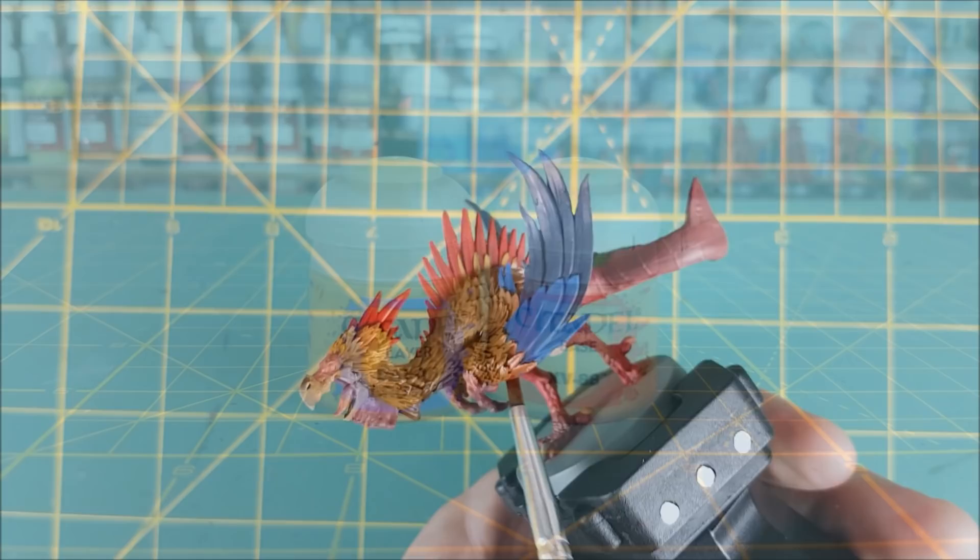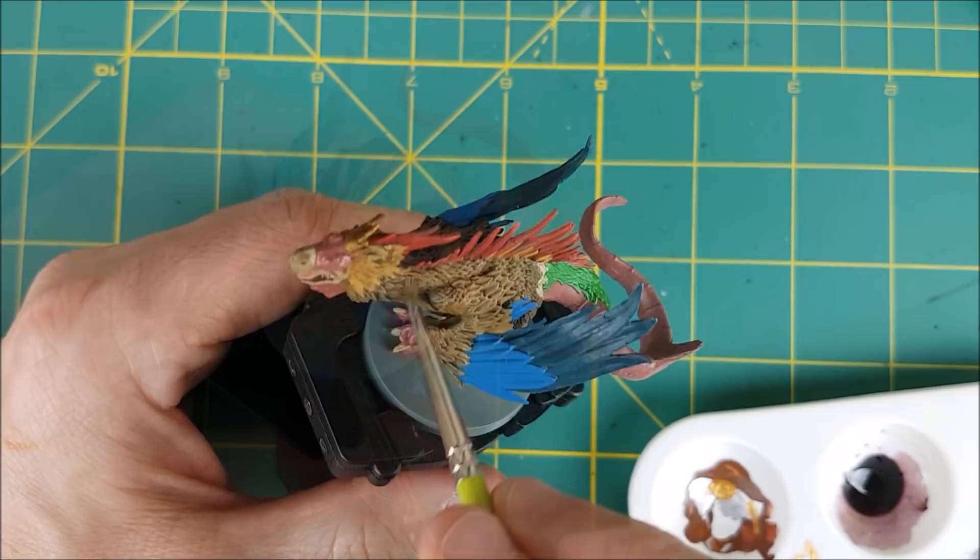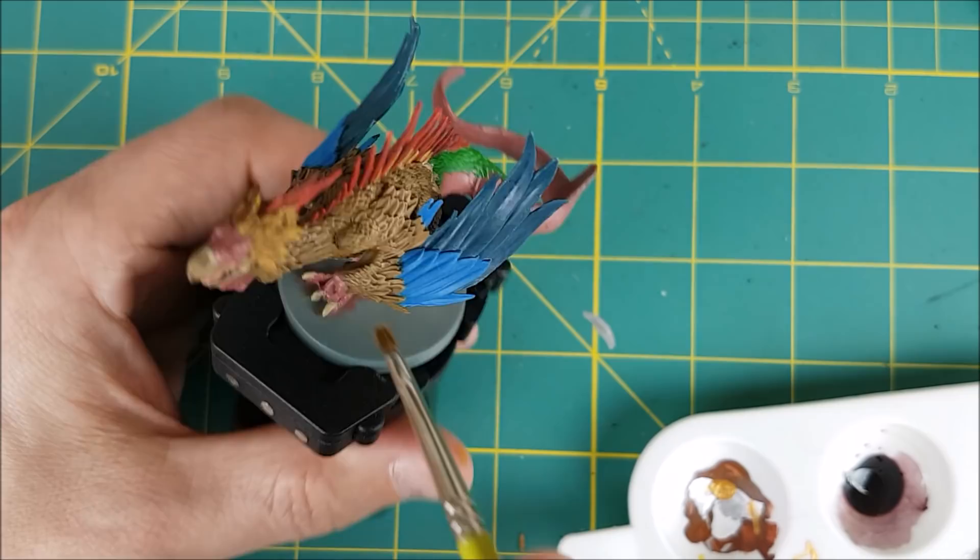After that's on I'm going to set it aside to dry and then do some very simple dry brush highlights. I'm going to start first with XV-88 and then switch to Balor Brown. I'm using a really small brush since I don't want a lot of paint going on at once, and I'm only going perpendicular to the feathers — I just want to catch the edge of each one.